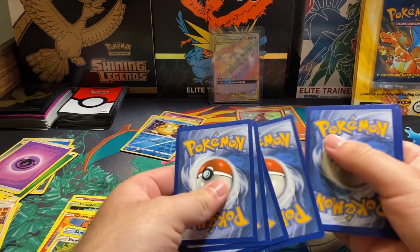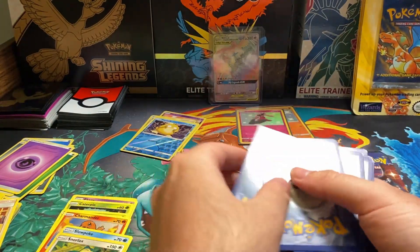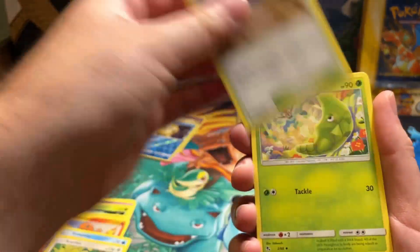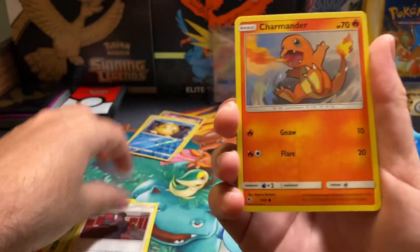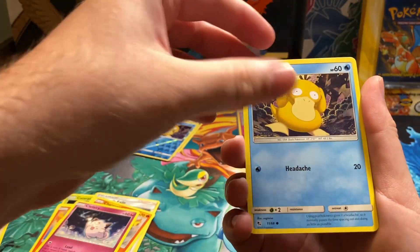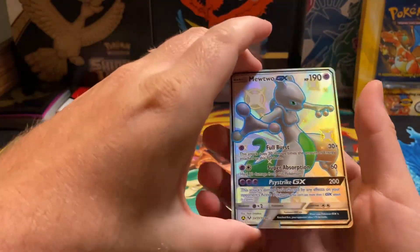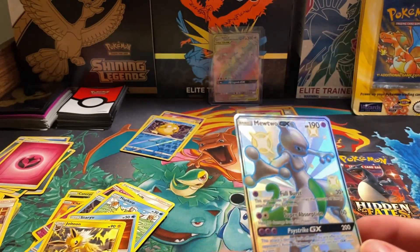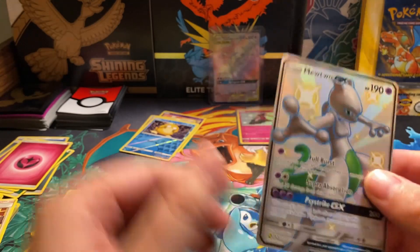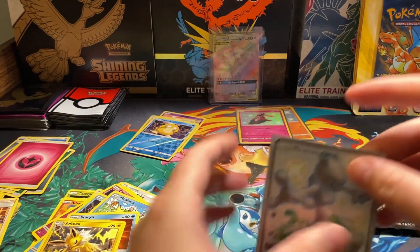We're going to do the same thing - forward to the front and then switch these two. We got Fairy Energy, Brock, Metapod, Giovanni, Charmander, Clefairy, Psyduck, Magikarp, Staryu, Jolteon. U2GX - I do not think I have this one. Look at that, that is awesome! Definitely get him in his sleeve.